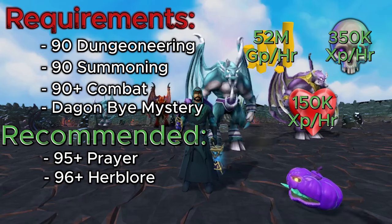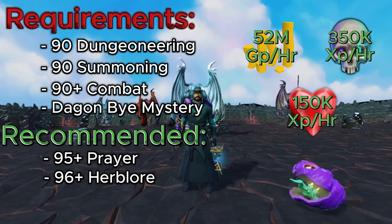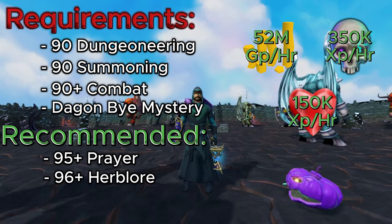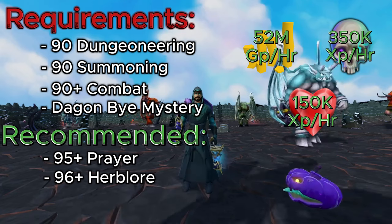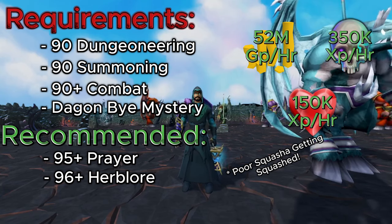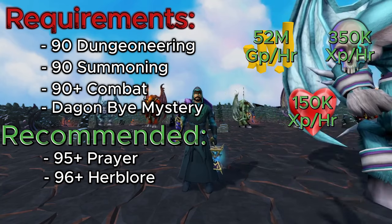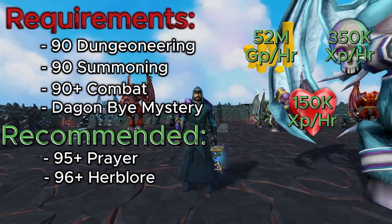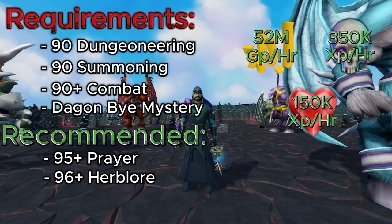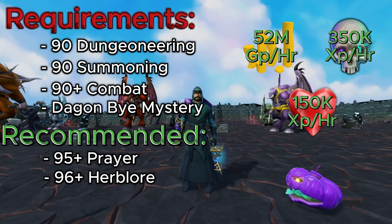You will need 90 Dungeoneering to damage Calgarian Demons, and 90 Summoning to capture them inside binding contracts or use the Calgarian Demon binding contract. I also list 90+ combat as a requirement because these hit like a truck and you want to deal as much damage as possible. You'll also need the Dungeon Mystery quest completed, which requires 68 Archaeology. For prayer, 95+ is recommended for curses — I highly suggest getting that before attempting this method.